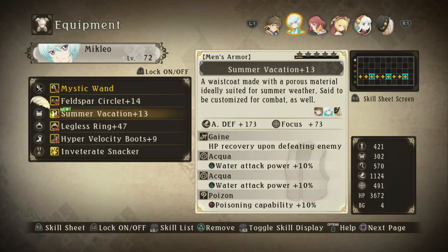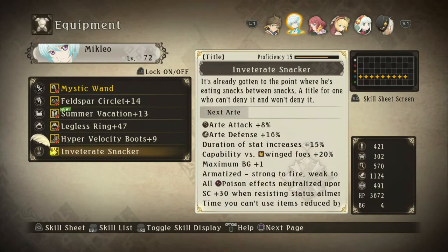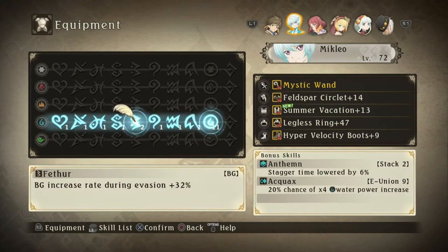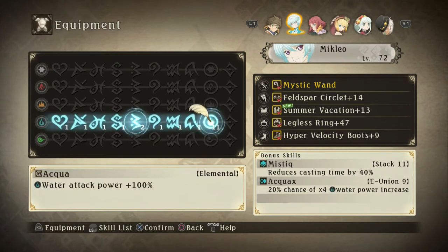This might look a bit crazy considering the numbers here. I finished Mikleo's Fusion. He now has Aquax, which is E Union level 9, which is a 20% chance of times 4 water power increase. And then Mystique on Aqua, which makes his water attack power plus 100%. I actually have a couple of times two Aquas on there, but they're not really doing anything, which is kind of a waste, but whatever.